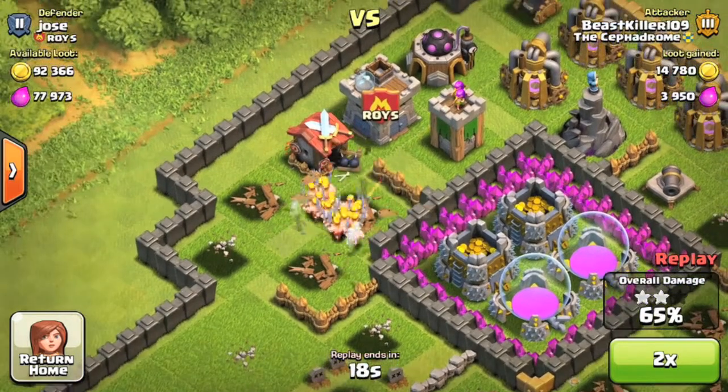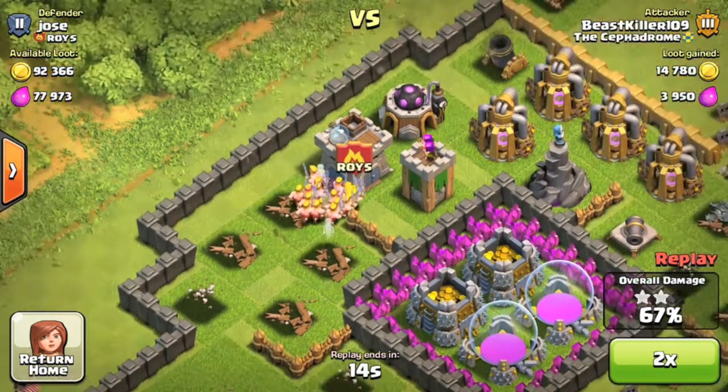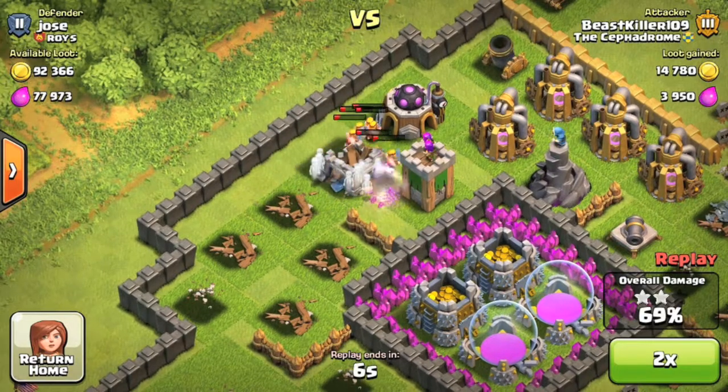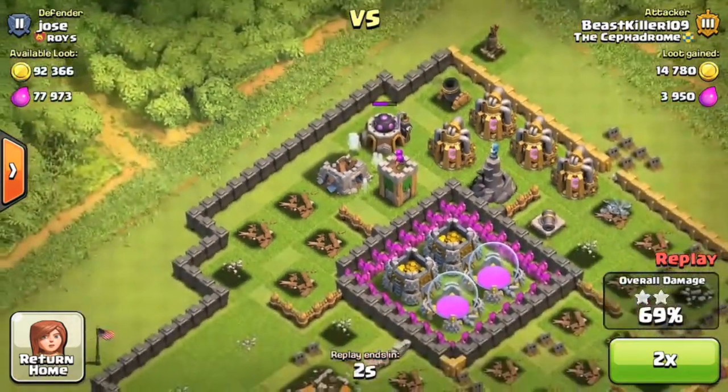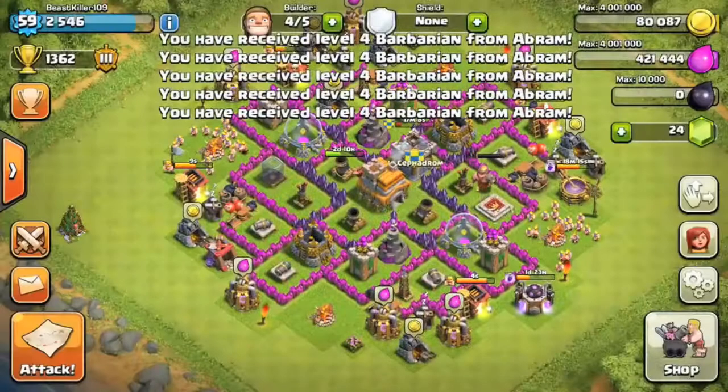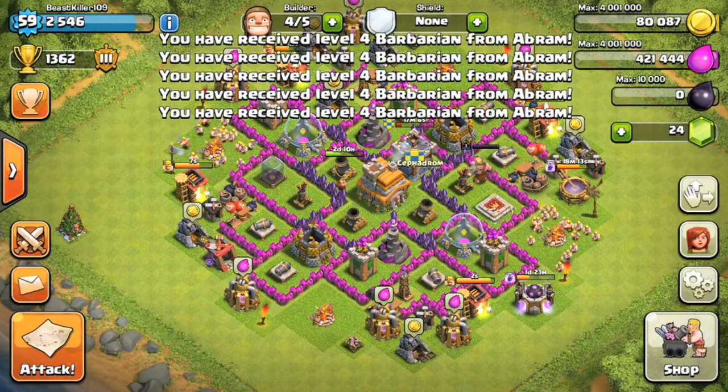See, they just group up and the splash damage takes them out. The mortar and the wizard tower just annihilate. So when you want to deploy barbarians, just throw them all around the base — don't overthink how you place them. Place them near the closest splash damage buildings and take those out first. I get barbarians from clan castles too. Alright.